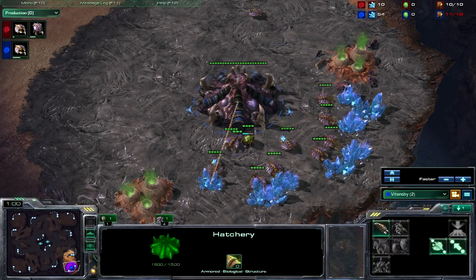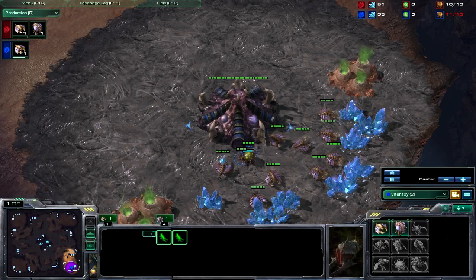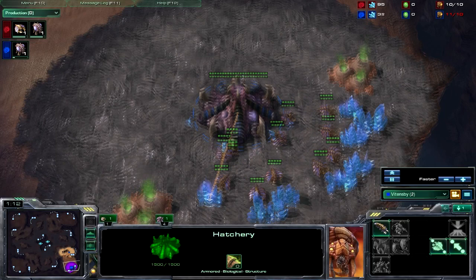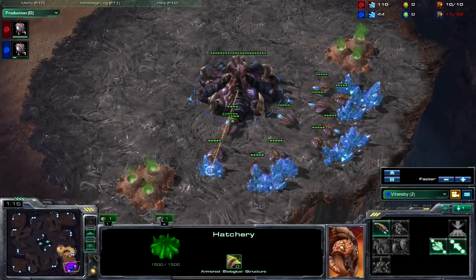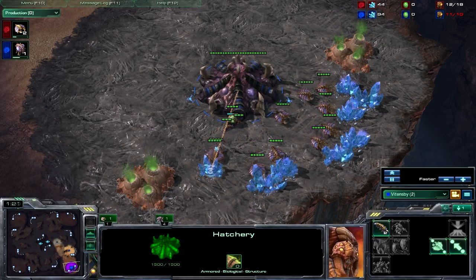So the first thing you want to do in Zerg vs. Zerg, when you do not know where your opponent is, is you want to do the extractor trick. That way you can get 11 drones, you won't take too much of a hit to your economy, and you will get the scouting information that you need to know if this strategy will work in this game.